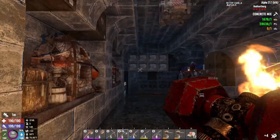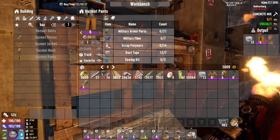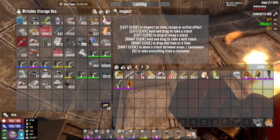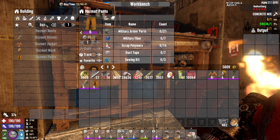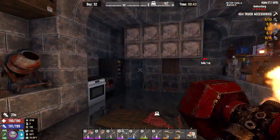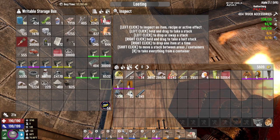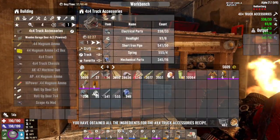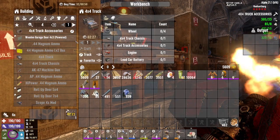We will go ahead and put the rest of this away. We put the tape away — not the gas, the tape. Now what we need to do: four-by-four truck accessories. Let's track that. We need this, we need those, we need these, we need springs, we need mechanical parts. Let's craft the accessories. And now we're going to track the four-by-four itself.